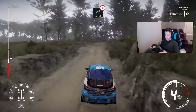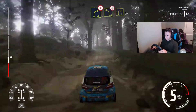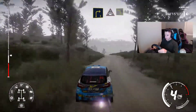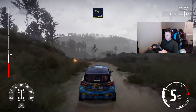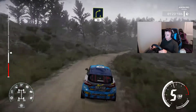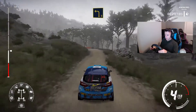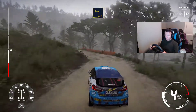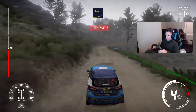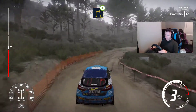Right four long over crest tightens, left four short over crest into right three keep in, crest into left four short downhill. Right four bumpy don't cut opens into left three long keep in. 17 seconds — considering we had that massive kind of mishap, not the worst. We'll keep it going.